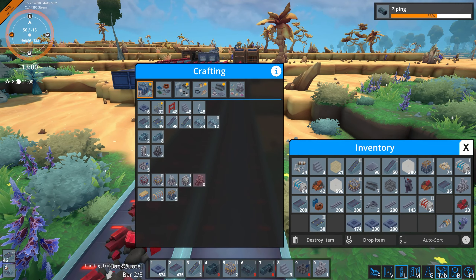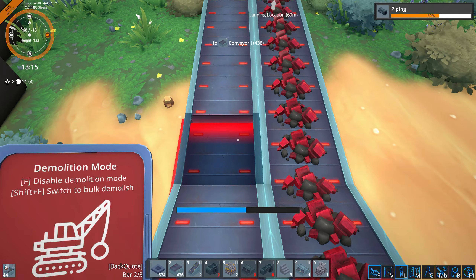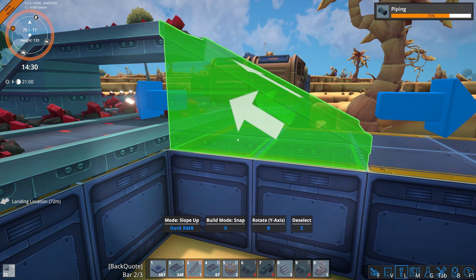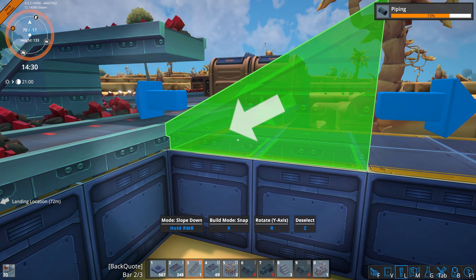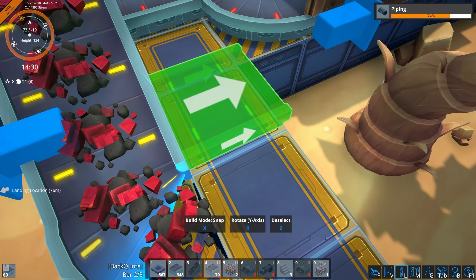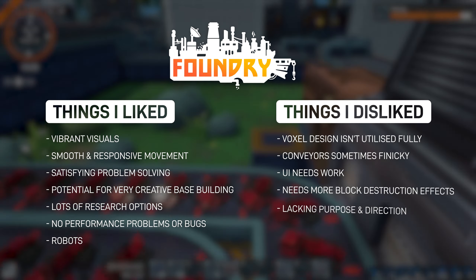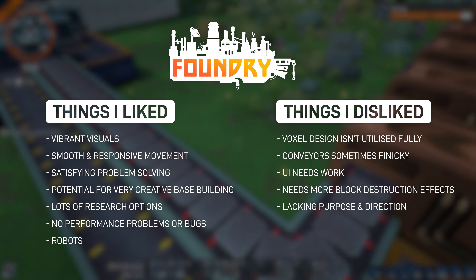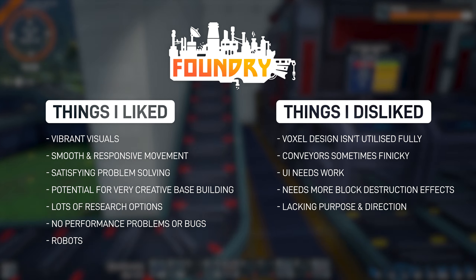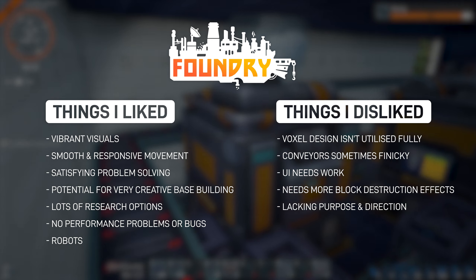One of my initial gripes with the game was that I wished it utilised more of the voxel design, but a little later on you will come across deposits underground. You come equipped with a drill and can burrow down to them if you really want, or you could just do a bit of blast mining — I went for option two. There's a balance that this game strikes well. On one hand, you've got the satisfying reward of laying down conveyors and automating systems, fixing little puzzles and making your brain feel accomplished. On the other hand, there's a simpler enjoyment that just comes out of moving around, exploring, blowing stuff up. It's definitely geared towards the former, but having the latter helps tie together the various segments of problem solving.